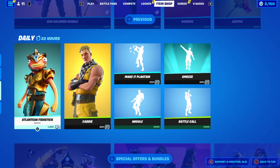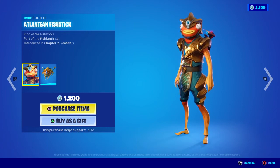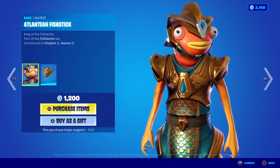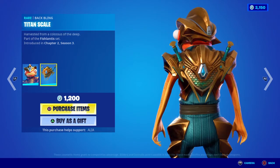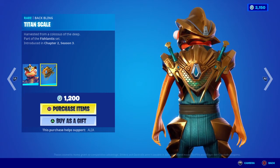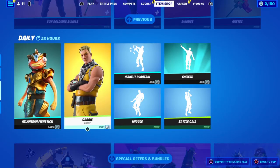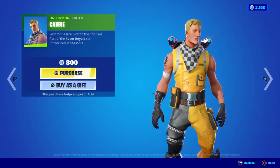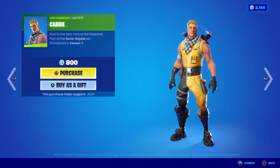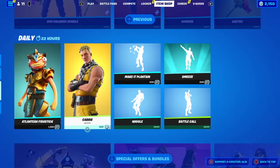Moving on to the daily store, we have the Atlantean Fistic — king of the fish sticks — part of the Fish Atlantis set, first introduced in Chapter Two Season Three during the flooded season. Moving on to the back bling, we have the Titan Scale — harvesting from a colossus of the deep. When this skin is in the daily store it just comes with the back bling rather than twin harvesting tools. We also have the return of Cabbie Jonesy — first to the fair, first to the finish line — part of the Race at Royale set, first introduced in OG Season Seven.